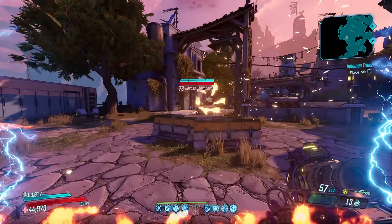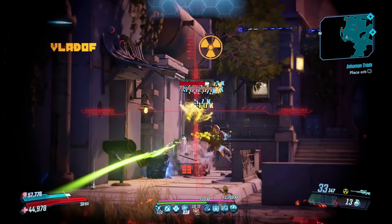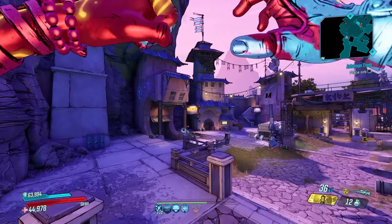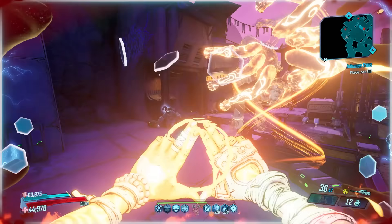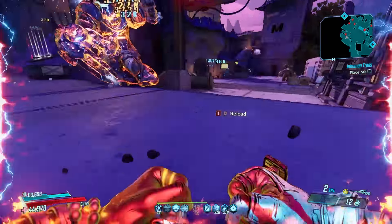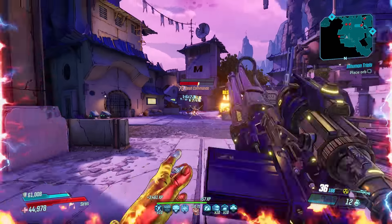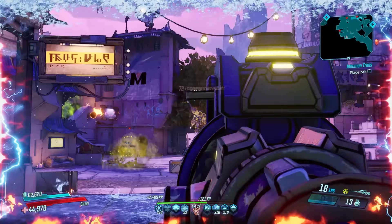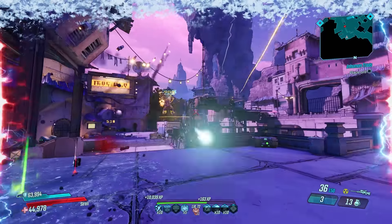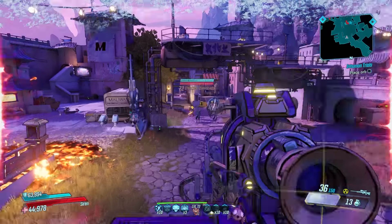The Borderlands 3 version is equally strong, thanks to three separate buffs it received over time. You can utilize things like the Cutpurse artifact to quickly steal ammo from enemies. There's also Zane's clone active 30% ammo regen anointment, and basically the entirety of Moze's green tree to help constantly regenerate ammo. Terror anointments also allow Amara and Fl4k to regen ammo if you want to use it on them.